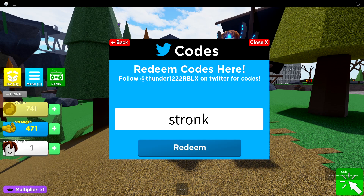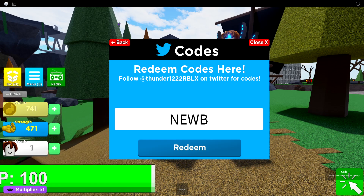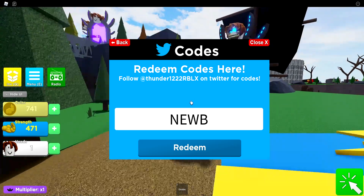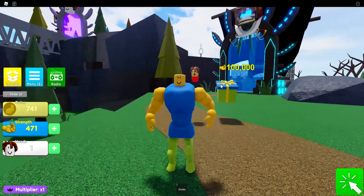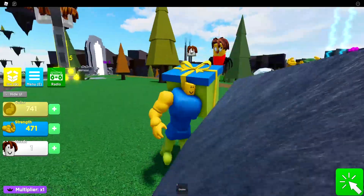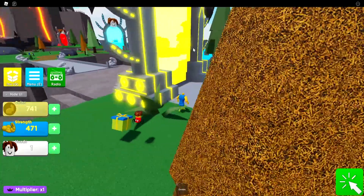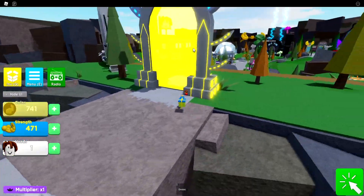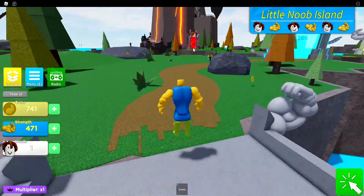Then next up, we also got code Strong — go redeem that one as well for some strength. Then next up, we also got code Stonks — that's another working code for coins, so go redeem that one. Then next up, we also got code Newb — that's also another working code. Once you redeem this one you'll be all good to go with the codes. If any new codes drop for Mega Noob Simulator I'll let you guys instantly know, so if you haven't subscribed yet, just go ahead and sub.